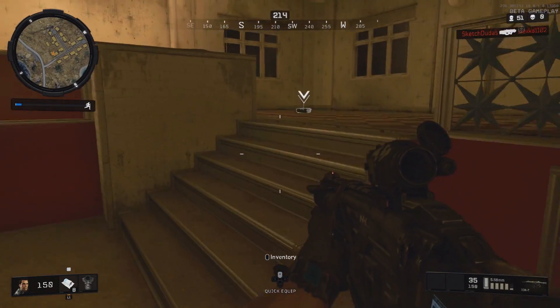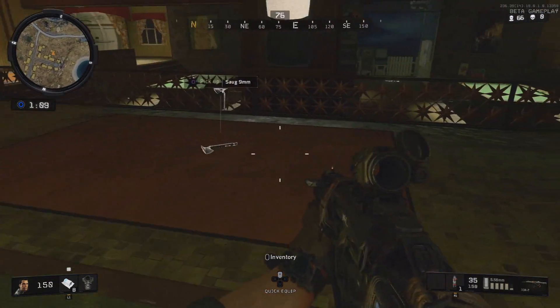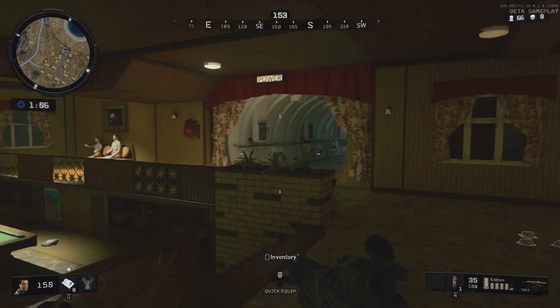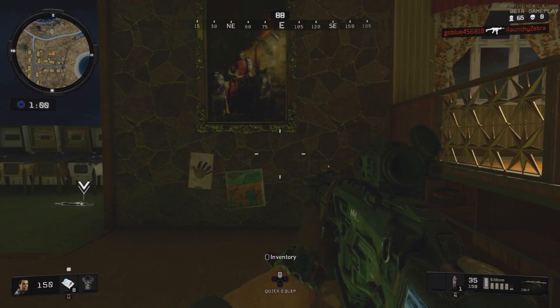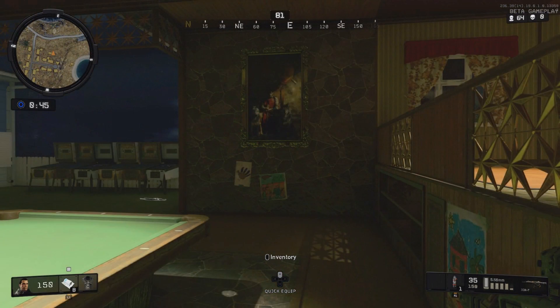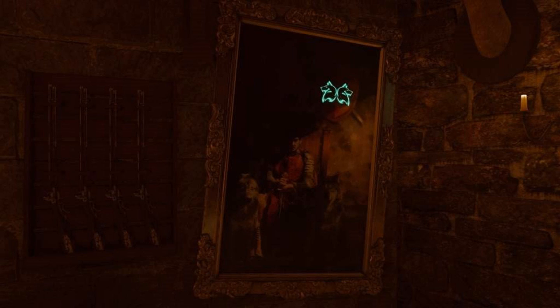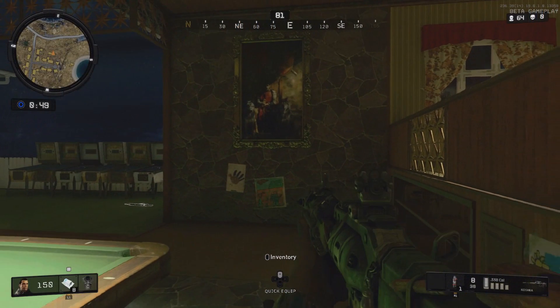The next section is once again in the bunker in Nuketown, but in a different area — I like to call it the games room. There's a billiards table and pinball tables, but on one of the walls off to the side, you can see a picture. This is actually a picture from Der Eisendrach in Black Ops 3 — specifically the first painting you need to upgrade the wolf bow in that map. Even everything down to the frame looks so similar to the painting in Black Ops 3, and here it is brought into Blackout's Nuketown Island bunker.